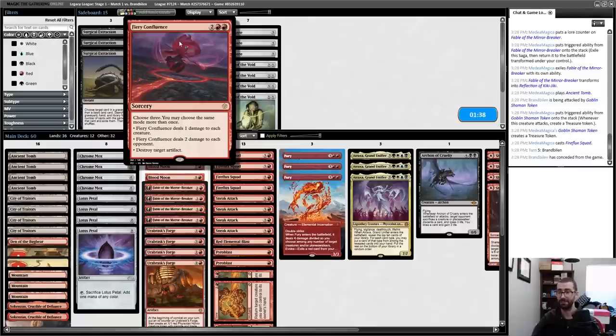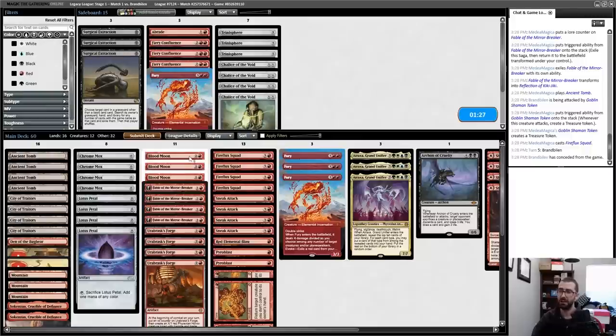Note that there's a valid alternative sideboard plan of firing a death laser at my opponent's face — Fiery Confluence for six damage after they damage themselves with Thoughtseizes is very real. If I had more Legion Warboss-type stuff I'd be willing to go down that route, but I'll go ahead and submit as is.